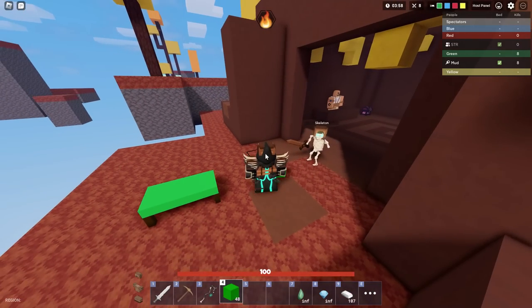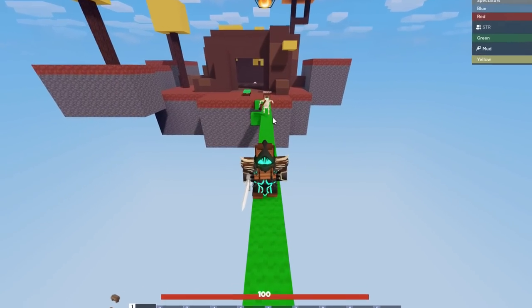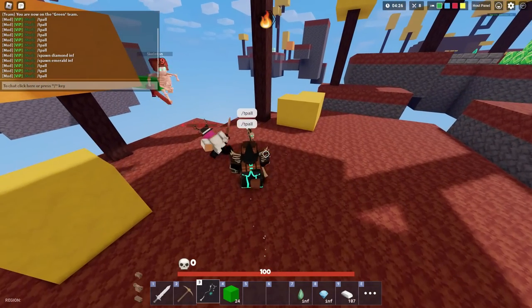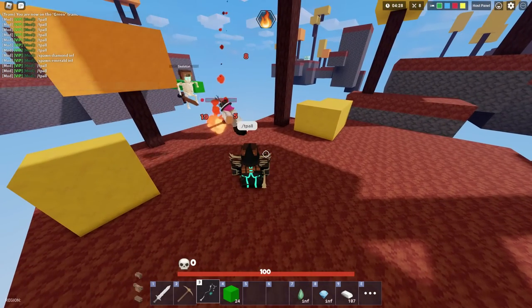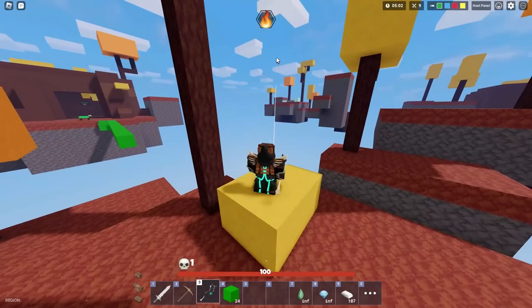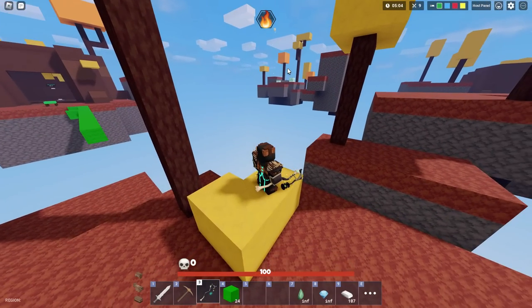So if I move backwards, will my skeleton follow me? And as you can see, it's actually following me. Can a player kill the skeleton? And as you can see, yes they can. My friend STR just said that the skeleton has 100 health. Can I throw a skeleton all the way back there? Let's go ahead and test that out.